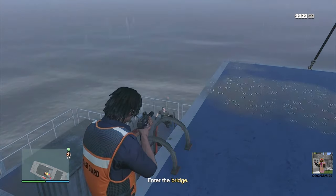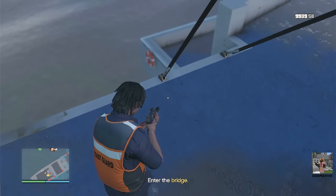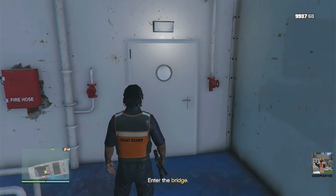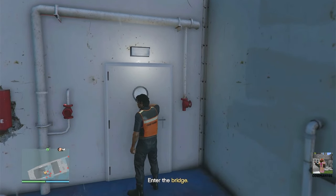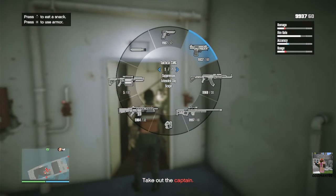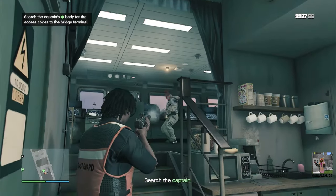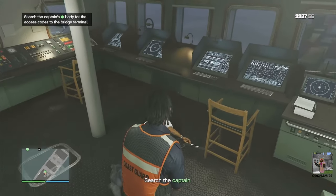Observe the cones of vision of other security — if you see them, take them out, then make a beeline toward the bridge. Once you enter the bridge, merc out everything that moves. Be careful because the captain is armed. Take out the captain and anyone else on the bridge, including anyone with a machete. Once that's done, you've completed that particular objective.